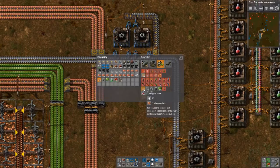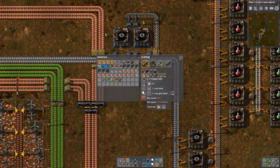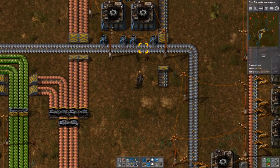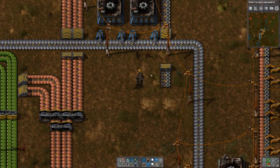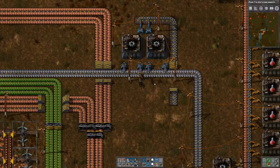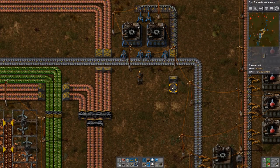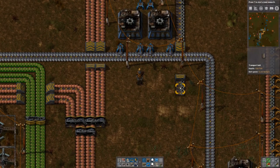What we'd also like obviously is the conveyors. Conveyors are made just with iron plates and gear wheels. So what we could do is leech off here a little bit and get some iron plates in here — that might technically work. Then we have a mixed belt here and we can make conveyor belts come out.